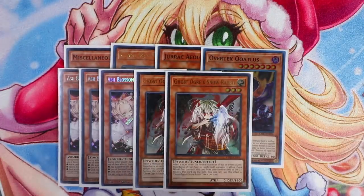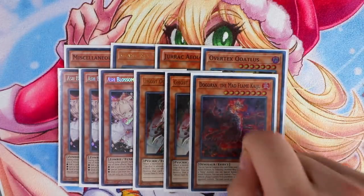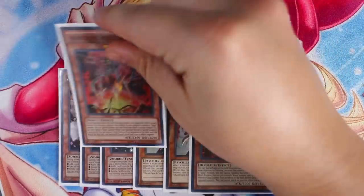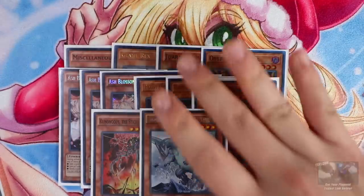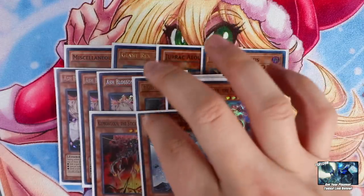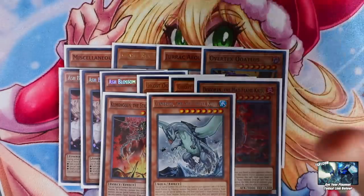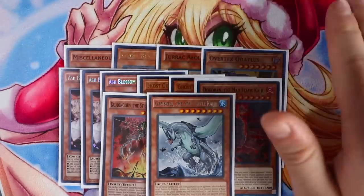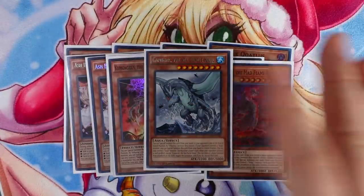Triple Ash Blossom, and then last but not least, Kaijus: one Dogoran, which is a Dinosaur and searchable off Oviraptor, Kumongous, and also Gameciel. So you have a total of eight cards that actually help counter Skystikers. Especially Kaijus against Skystikers — you just auto-win. You just give them a Kaiju and then they lose. All their back rows and everything means absolutely nothing once you drop a Kaiju on them. That's pretty much it for all the monsters you're playing in the deck.